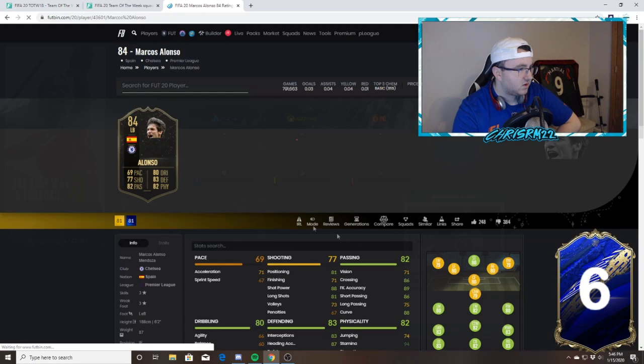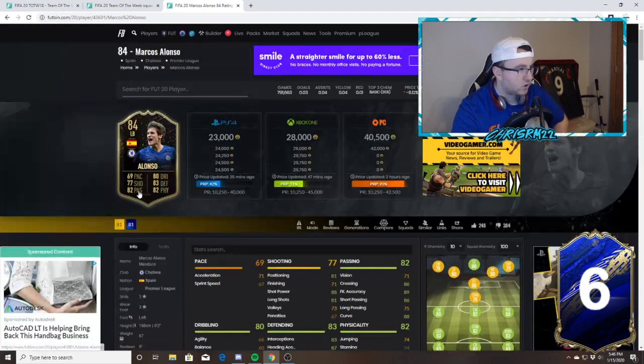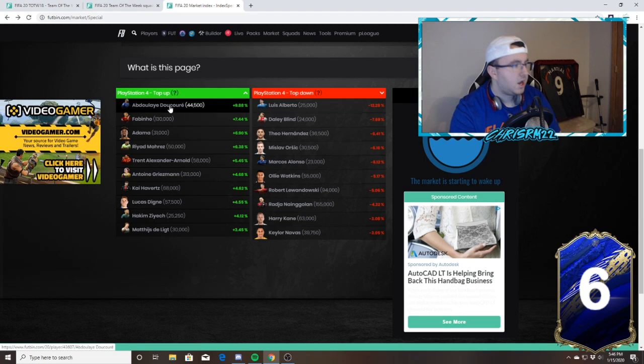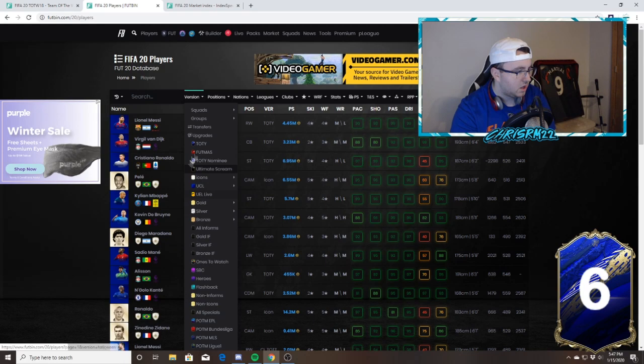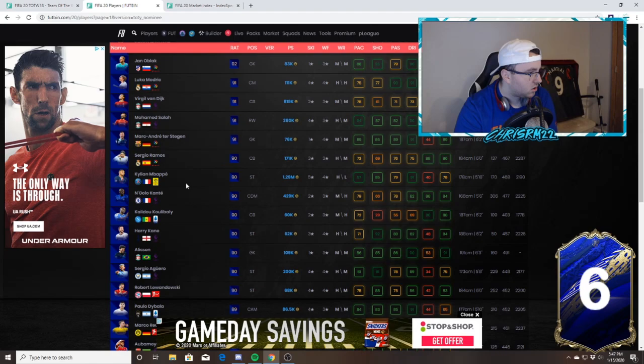I also go on to the market index under specials and look at the percentages — what's down the most. I'm looking at Luis Alberto down like 12%, Levendolski down 5%, Marcos Alonso. Cards that are up a lot: Corie's informs are up a lot — I assume because he didn't get a second inform so everyone bought back the first inform. Fabinho is very high. A lot of Liverpool players trending up.